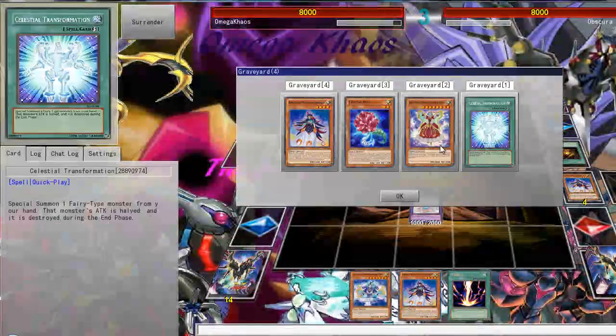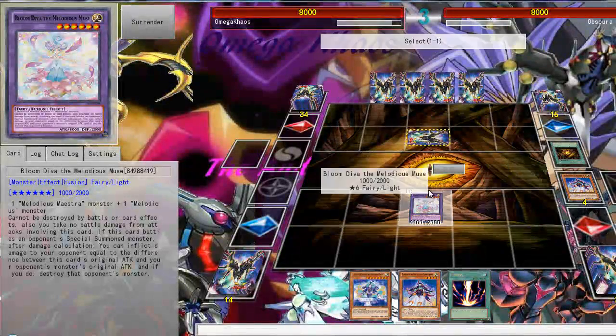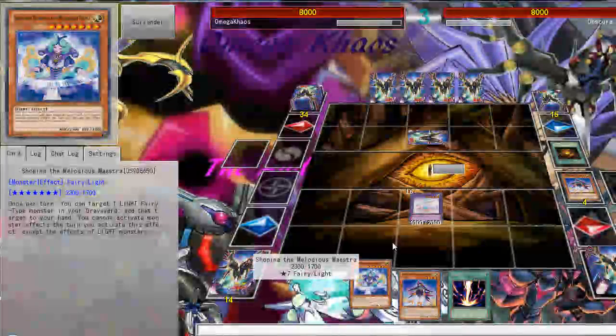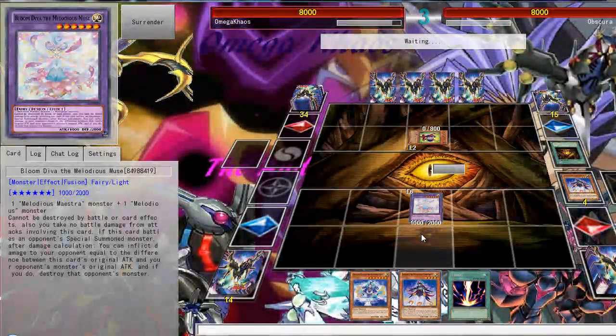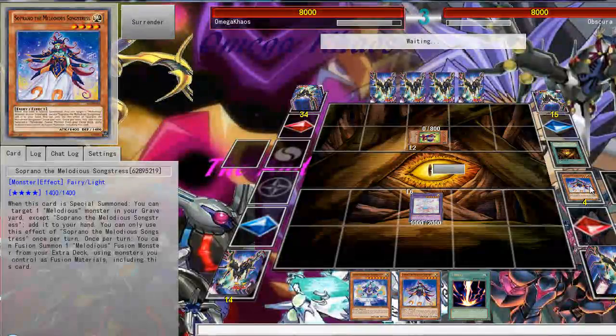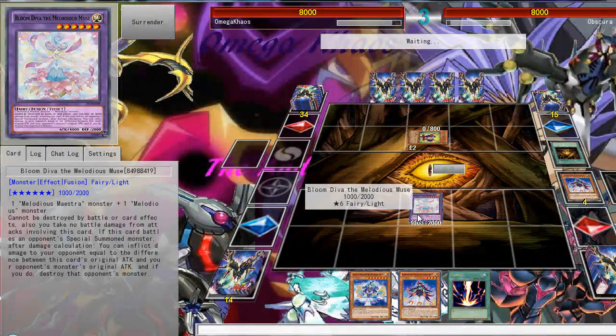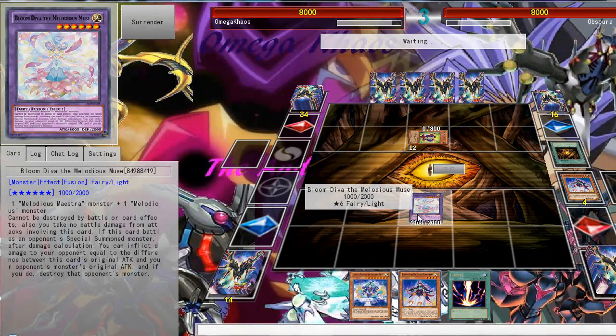Crystal Rose makes Plume Diva so much more playable because then you don't have to summon your big Melodious monsters to the field without using a fusion, since Soprano can only fuse with monsters on the field, not from the hand. Plume Diva is pretty much the boss monster of this deck — it can't be destroyed by battle or card effects, and if anything battles it, you just destroy it and inflict the difference in attack points as damage.